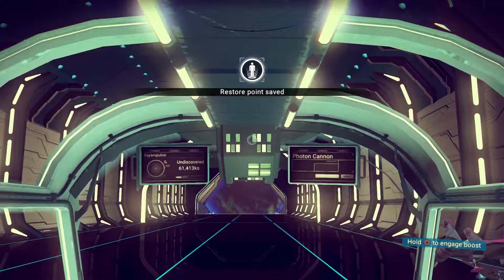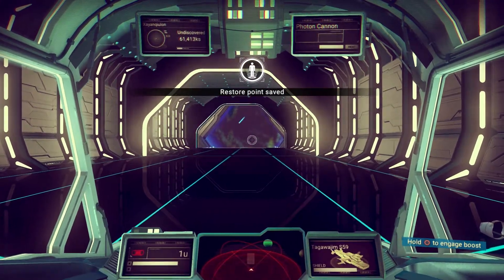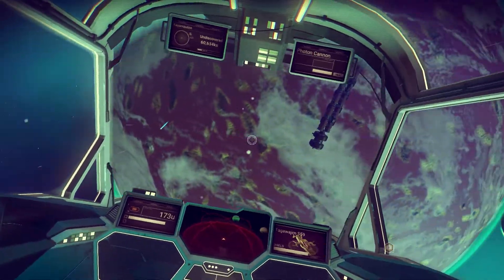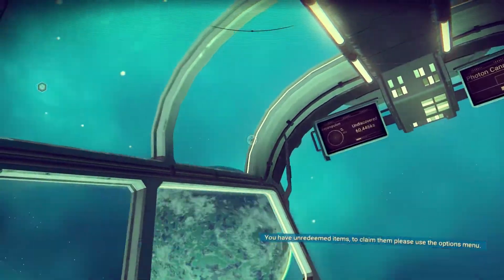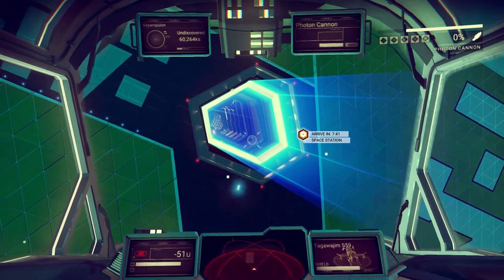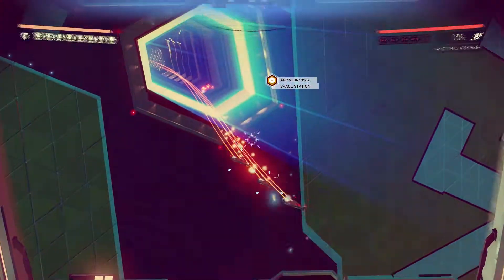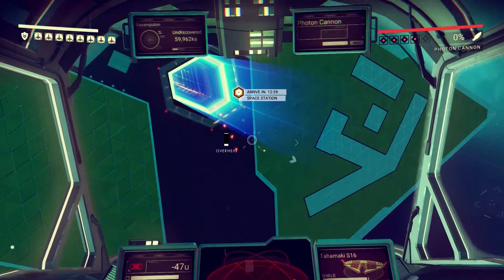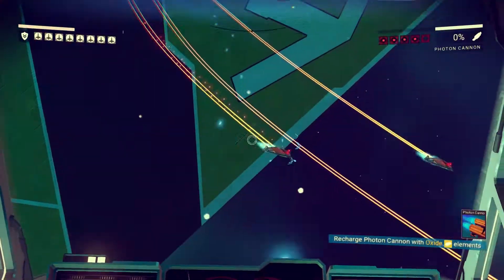Re-enter the ship and fly out of the station. Turn around and start shooting at it — yes, seriously. Have some fun here and try to see how well you last against the sentinels, which shouldn't be too long because if you haven't upgraded your shields they will blow you around the sky pretty quickly.